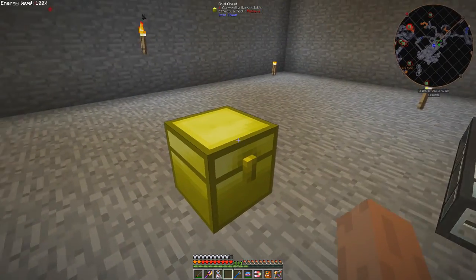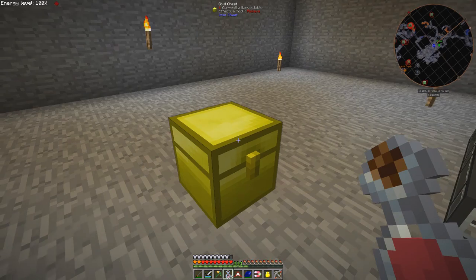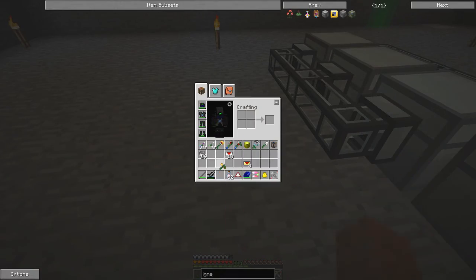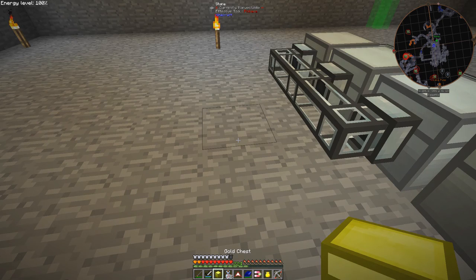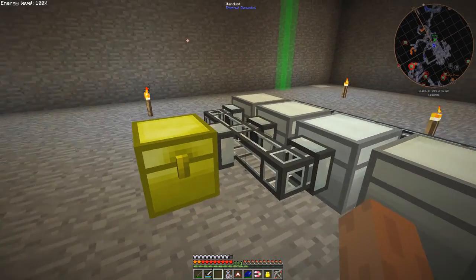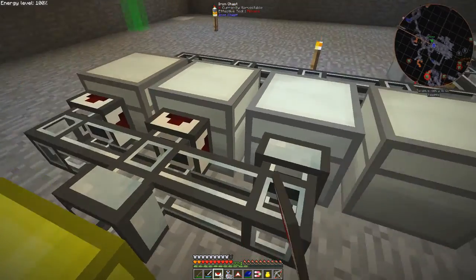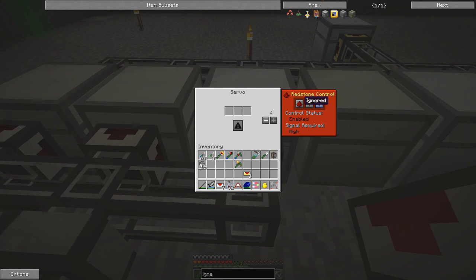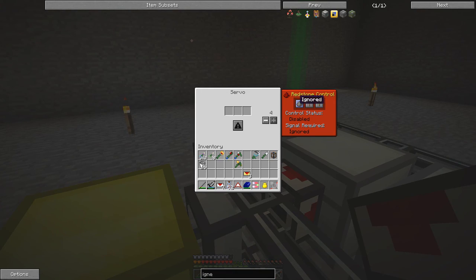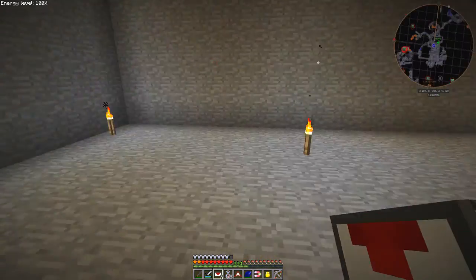Let's put this chest right behind those two. I need some more item ducts — I don't need any more servos, I've got plenty for this. At least I counted those correctly. There might be a better way of doing this. Right, I'll quickly go up to the workshop — best way is probably through the elevator.